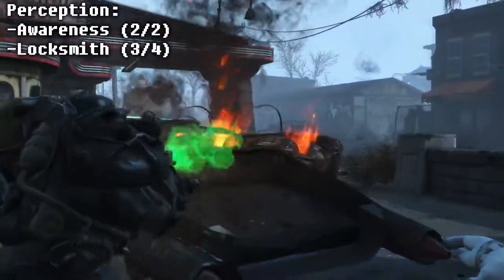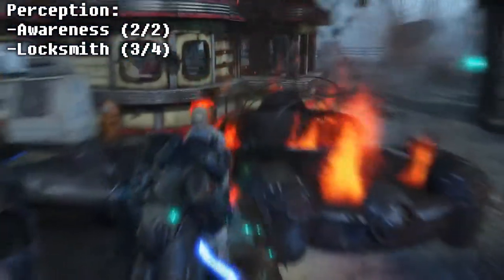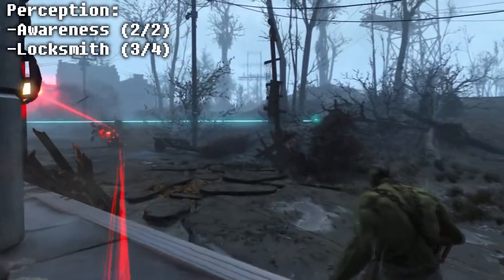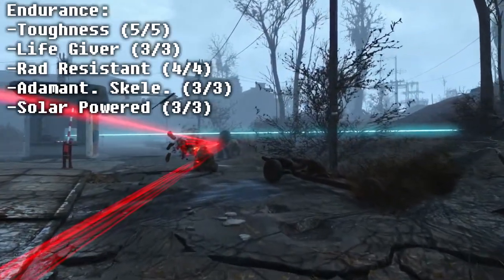In the Perception perk section, you will go for both ranks of Awareness, which allows you to view a target's stats while in VATS and you do 5% more damage while using VATS. Next, we have 3 out of 4 ranks of Locksmith, which allows you to pick Master locks.